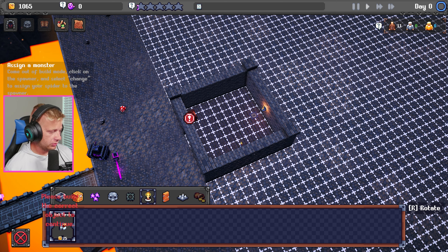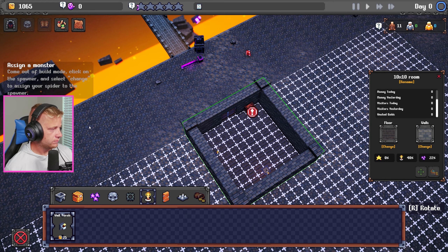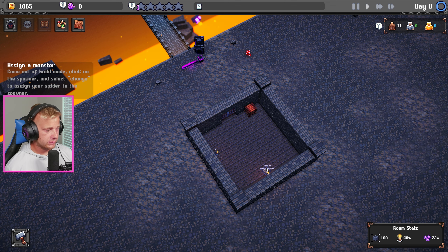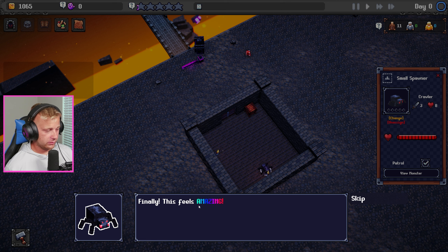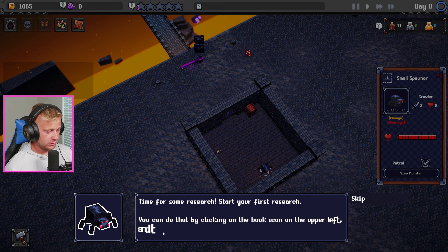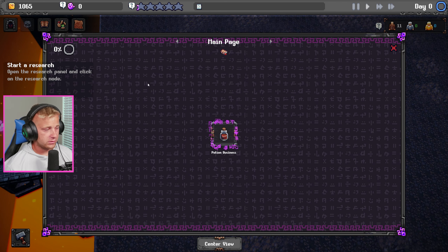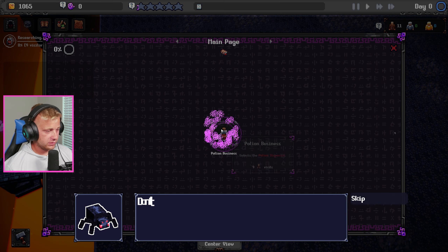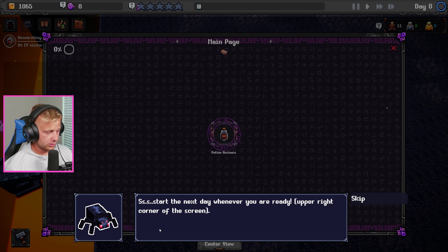We can't do extra torches right now — we need to get out of build mode. Let's assign the spawner: click change and there we go — we got a crawler! Now you can decorate the dungeon to your liking. Time for some research — click on the book icon in the upper left and then click on research mode.